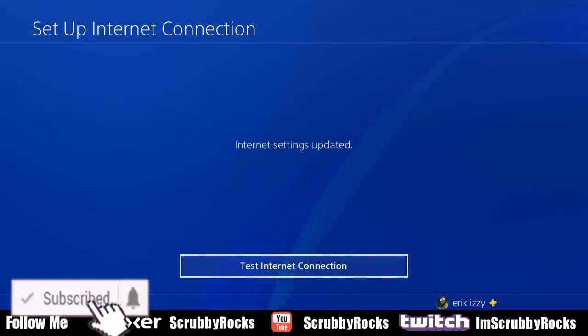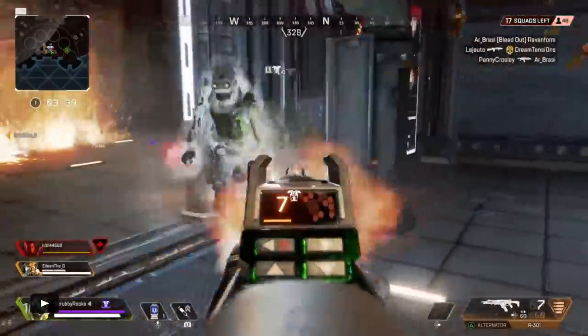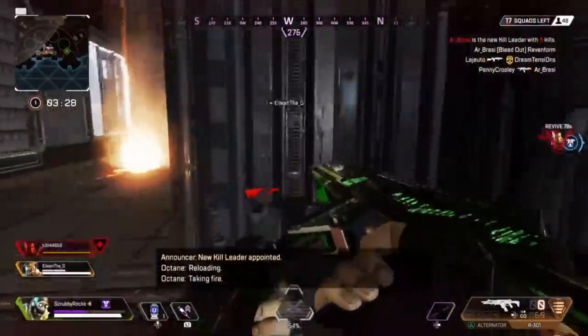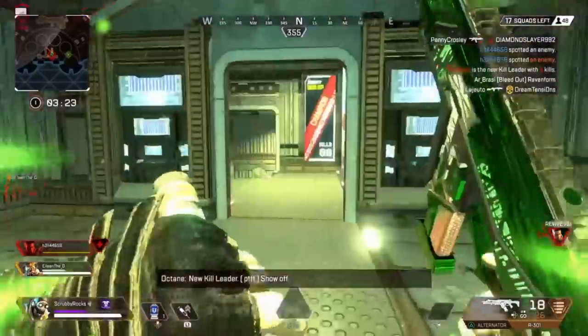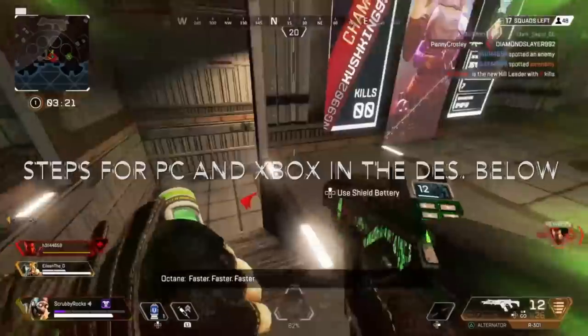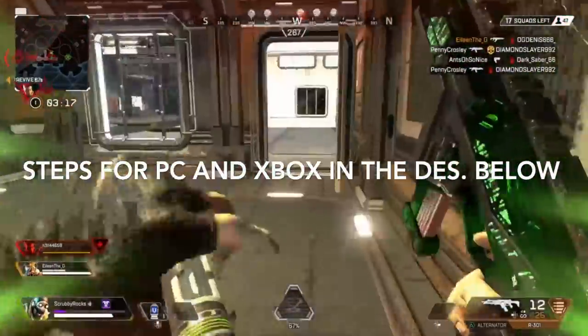At this point, all you have to do is test your connection and everything should be working. So again, this video is showing you how, from the PS4, you can set up your network to avoid or fix the error message. Also, in the description below I've put the steps for both PC and Xbox.